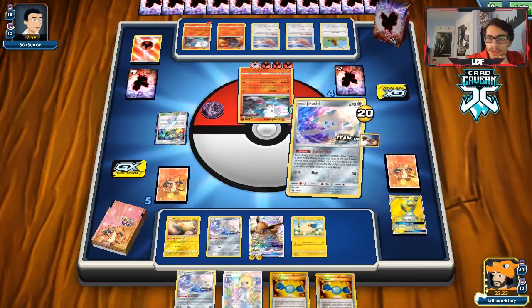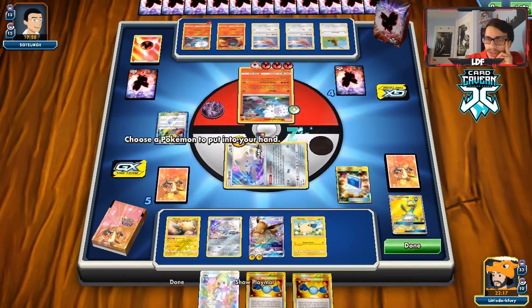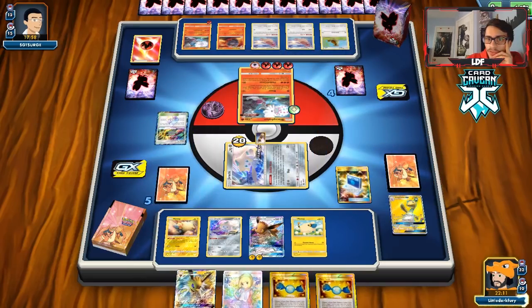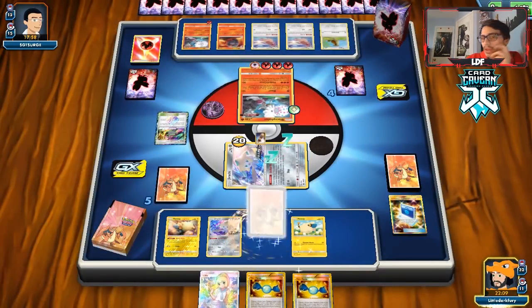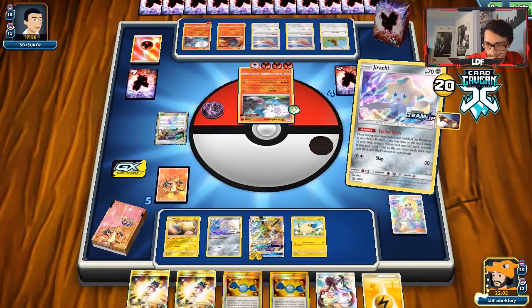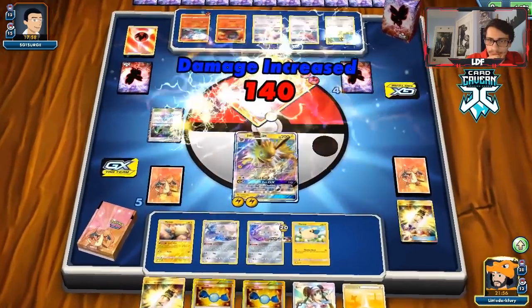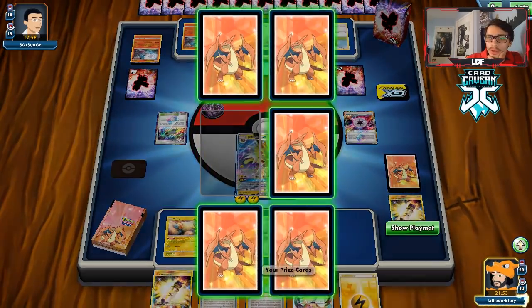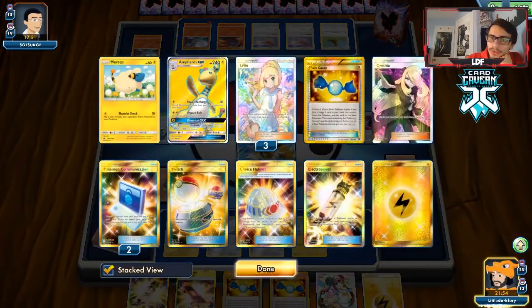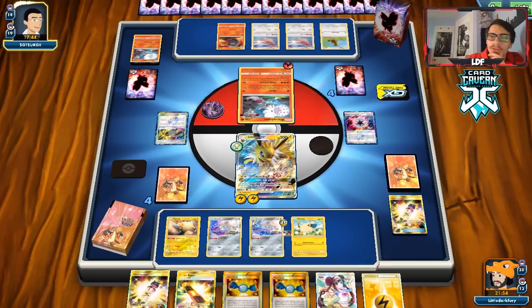Another Jirachi. Stellar Wish finds us a Pokegear, which will get us Jolteon. We've got to hope Jolteon can buy some time — I don't know if they're playing Custom Catchers though, that's the main concern. We have Zapdos and Ampharos still in the mix so we still have quite a few things to work with. Jirachi Stellar Wish gets us an Escape Board, we play that, and we get a Rosa which is good — we can guarantee Ampharos. I'd also like to get a Coco Prism to use Ampharos's second attack.